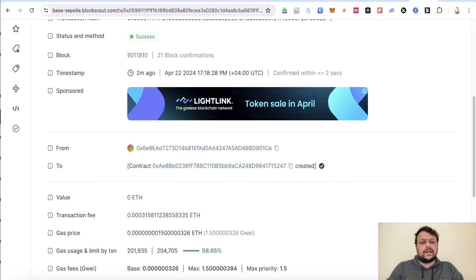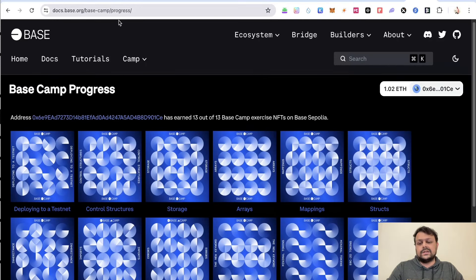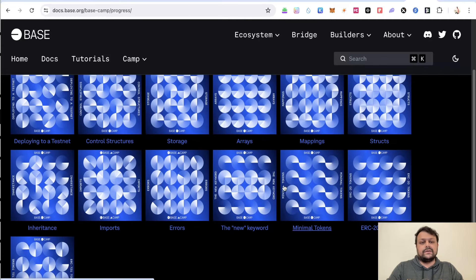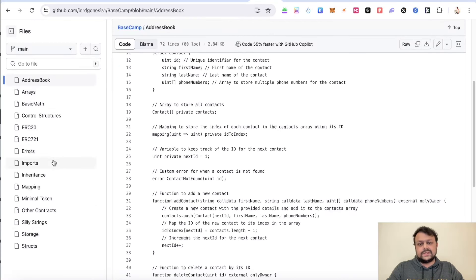You can track your Base Camp progress on the progress tracking link. As you can see, I have completed all the tasks and received all the NFTs. Go ahead and complete all of these tasks.